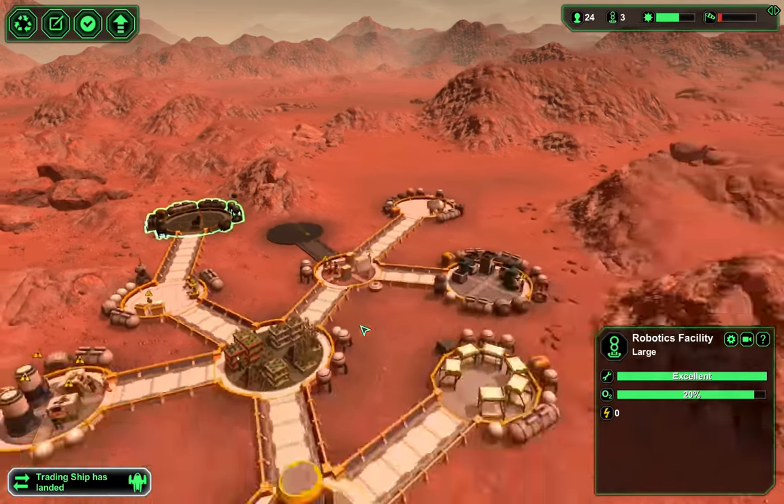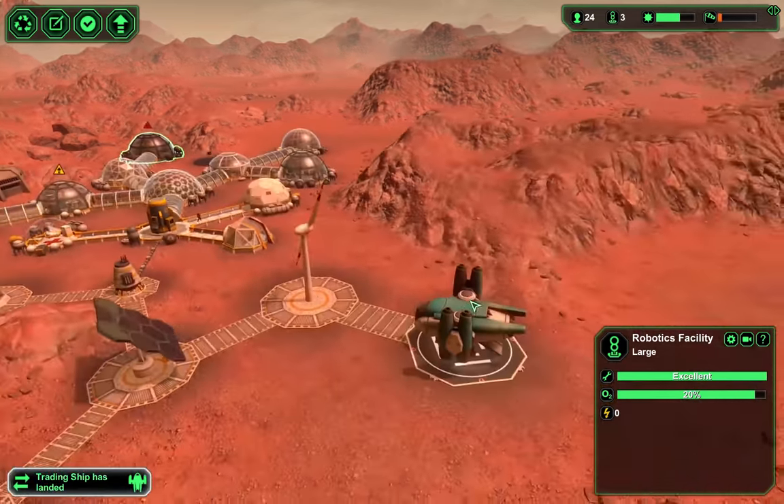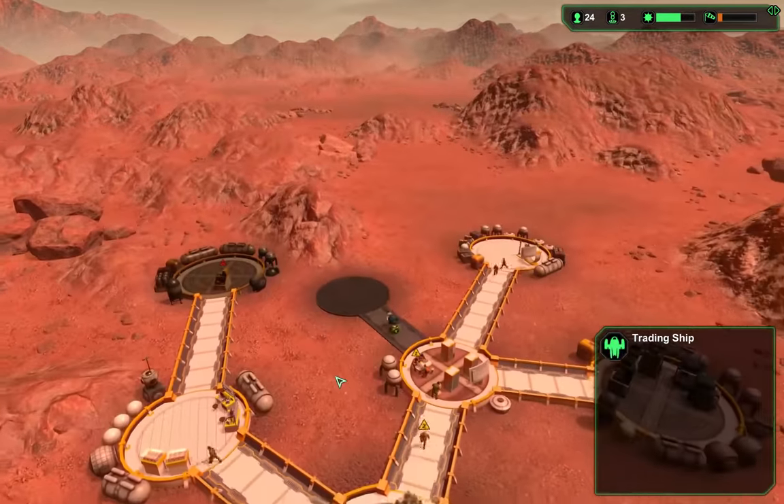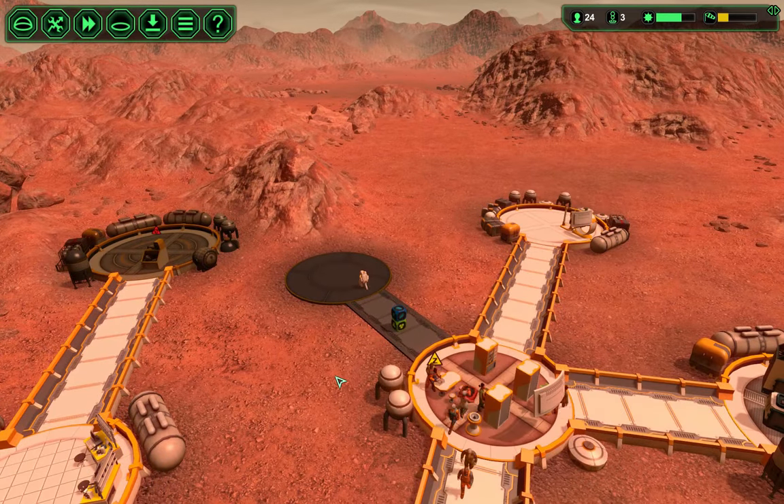I'm going to disable that power draw. A trader comes by — what's your commission? 65 percent? I'm not going to pay 65 percent commission — that's insane.